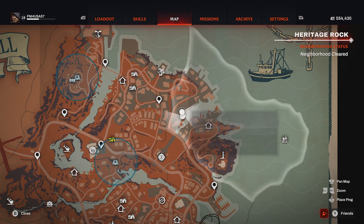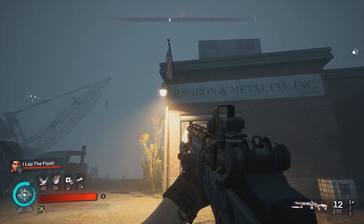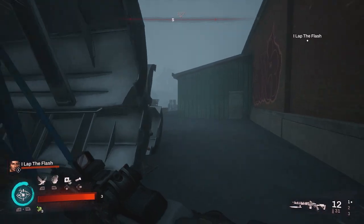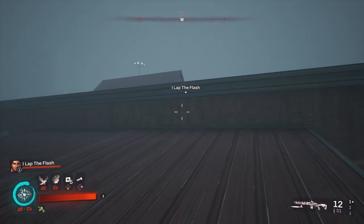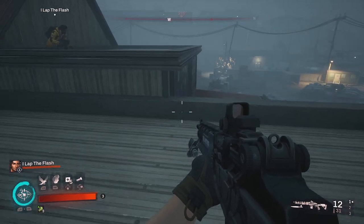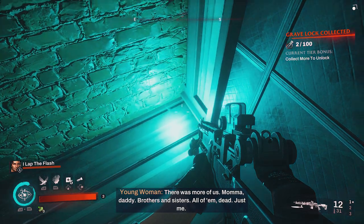Right here on the ground next to the crab trap is your very first grave lock. The second grave lock is going to be located right here on the map in this junkyard in the building RS Iron and Metal Co. If you do not have the teleportation disc, go around to the back of the building where you find this stack of pallets, sprint jump up onto the first roof, the second roof, and when you come to this little third roof, jump straight down and in the corner is your grave lock.